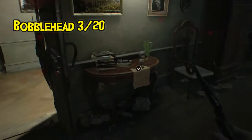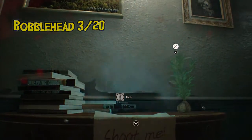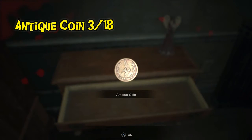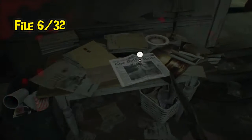Bobblehead number three is located right next to the door with the helpful 'shoot me' note. To the right of that is your third antique coin in the drawer. Also in what is known as the main hall is your sixth file — another missing persons newspaper.